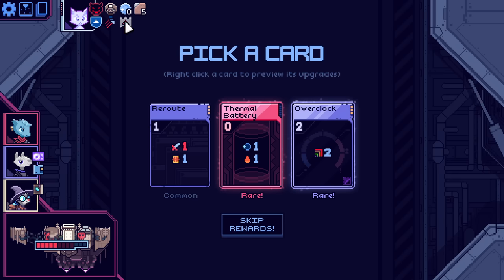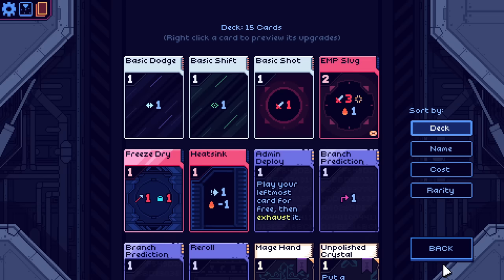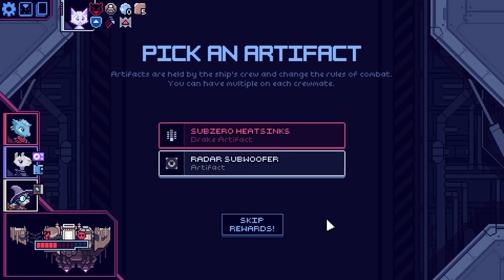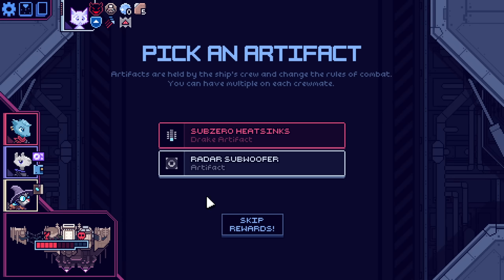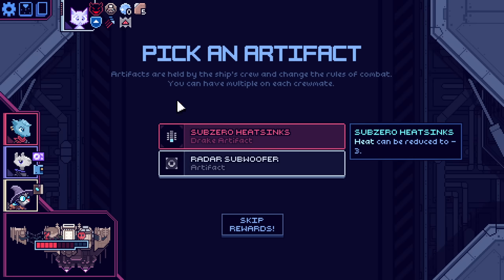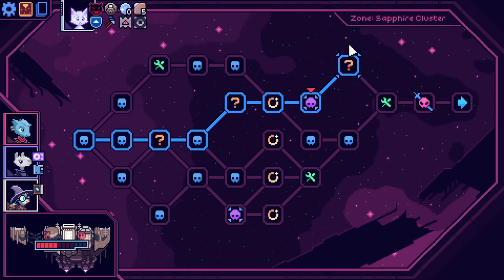I'm going to overheat so easily — I was hoping for like a heat reduction trinket or something. It's good, don't get me wrong. It's good. Overclock. Heat can be reduced to negative three — well, okay. That's actually not as crazy as it sounds. Jupiter drones do one more damage when directly in front of your comms. I actually don't know if I care. How often am I heat sinking before EMP slug? Not very likely. I'll take the one more damage sometimes, I guess.